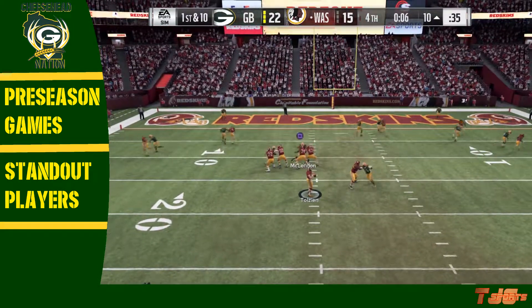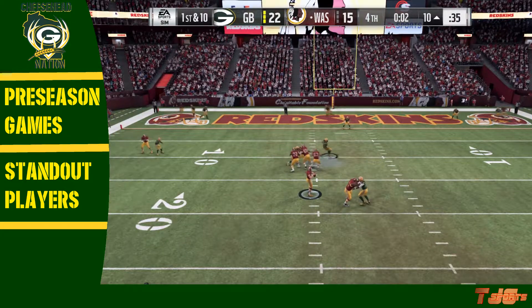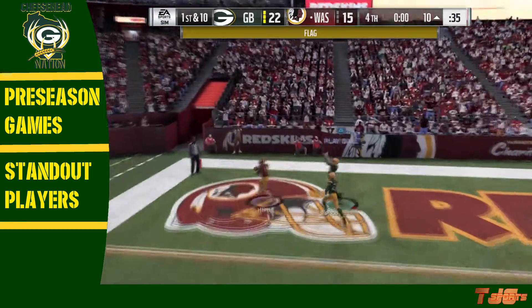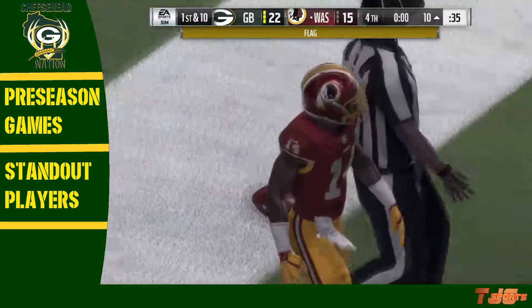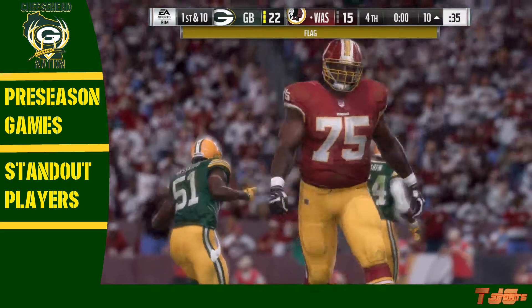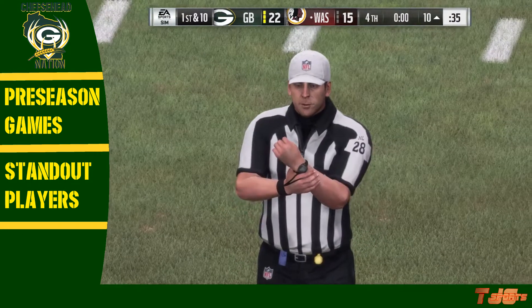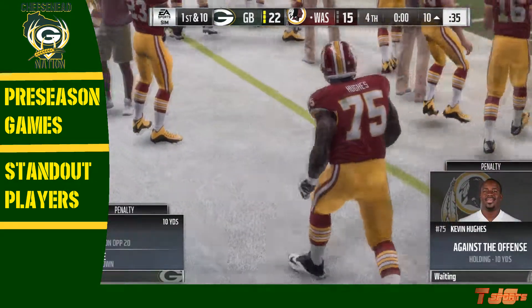Later in the game, 7 seconds left — the Redskins have the ball. The quarterback has all the time in the world and finds a receiver in the end zone, but a flag was on the play — holding from the Redskins, offensive lineman number 75. And that's going to do it in this one. We're moving right into game number three, as the Packers win 22-15.